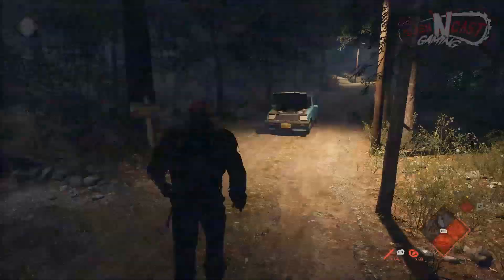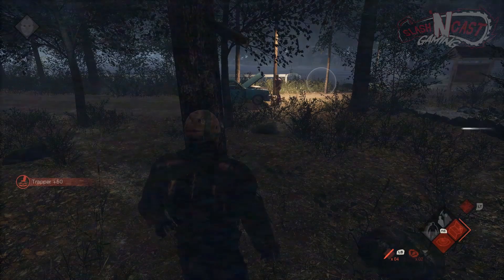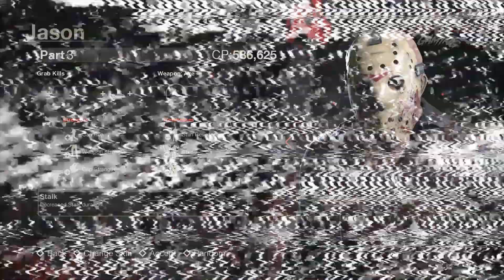Bear traps can also be placed on the ground, covered with leaves, to surprise unsuspecting counselors. When a counselor steps in a trap, Jason is alerted via sound and on his map. It's best to use these traps at objective points, like the car and the fuse box for the phone. Ideally, this will be the first thing you do when starting a game and is an absolute must if you want to kill every counselor.